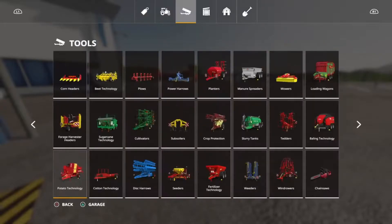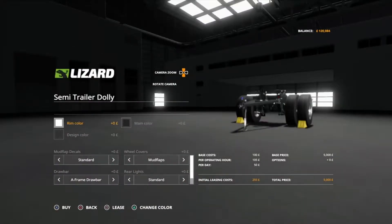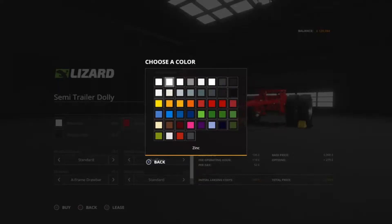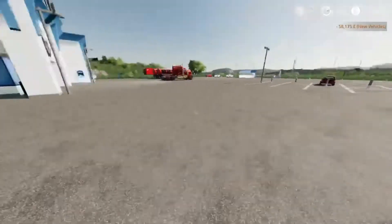Now we need a dolly for the second tanker, which we'll get right now. Let's go for the same theme - piece red. Let's just go with Zonix black and chrome wheels, get one of those. And there we are.